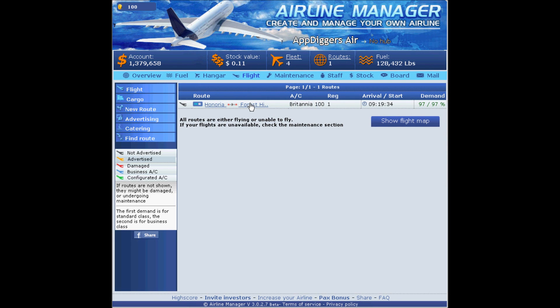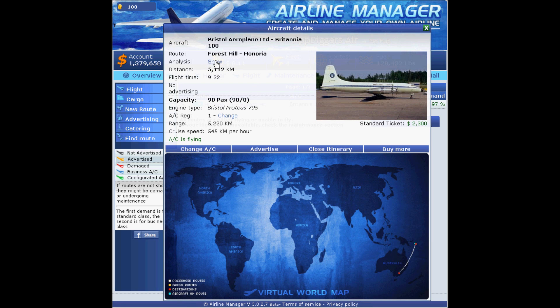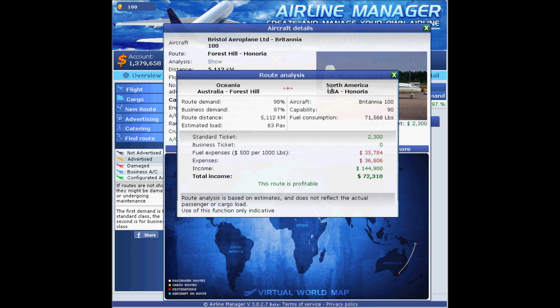Don't forget to start the flights. You can take a closer look at what's going on with the plane and do some analysis. We have around 63 passengers on the plane — that means we have to lower the price. But it still shows the route is profitable.